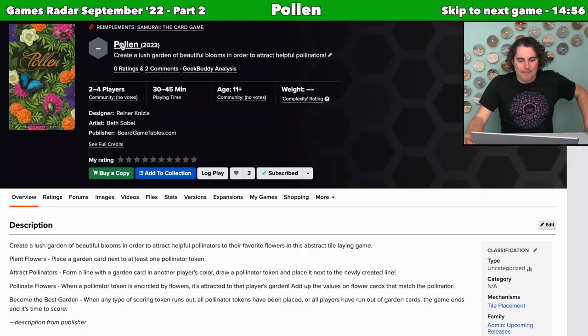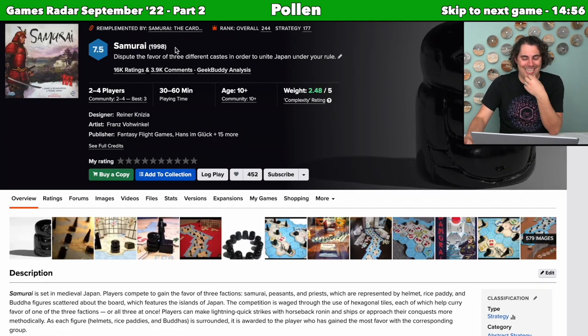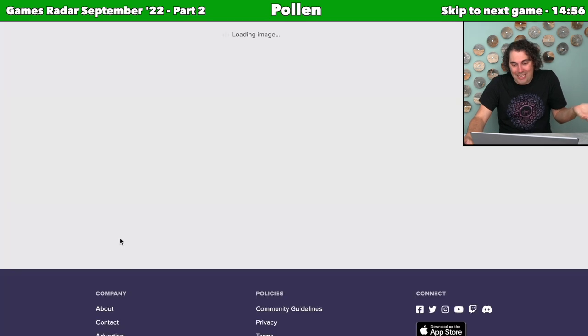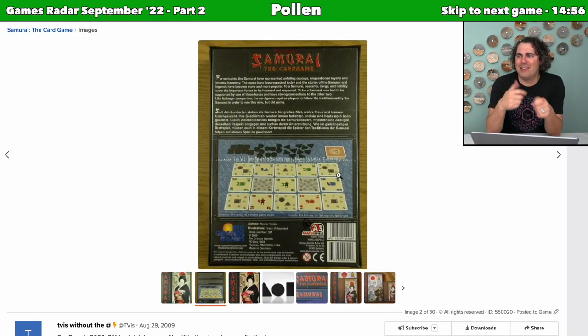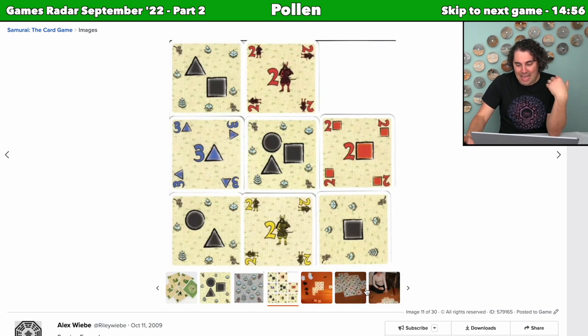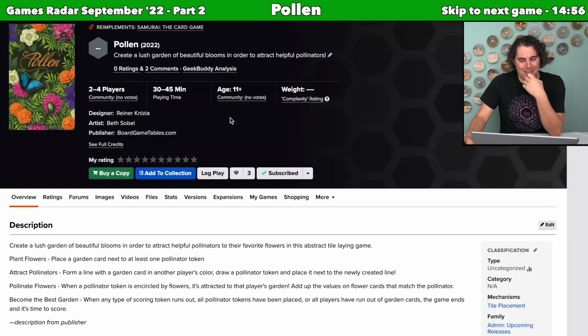Moving on, we now have Pollen. This one jumped out to me for a couple of reasons: the designer is Reiner Knizia, and it re-implements Samurai the Card Game, which is genuinely a game I did not know existed — though I did know Samurai, which came out in '98. Samurai the Card Game came out in 2009 as a card game version. I've only played Samurai on the iPhone version; it's a game where you put tokens down trying to surround various things and get majorities, and I imagine something similar is happening in Samurai the Card Game.